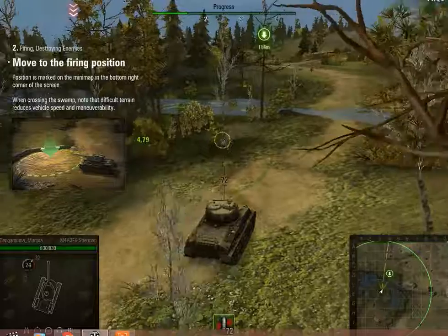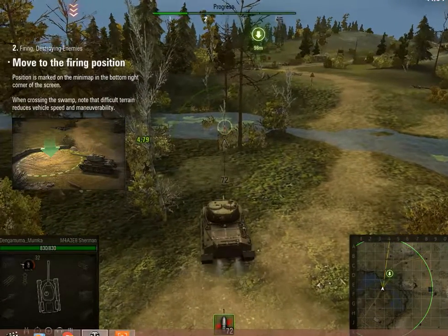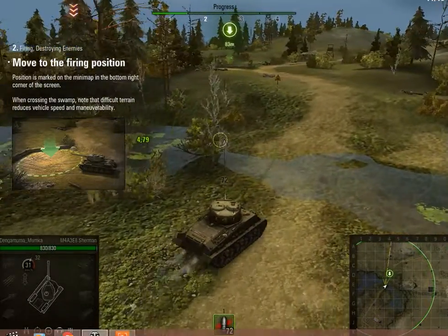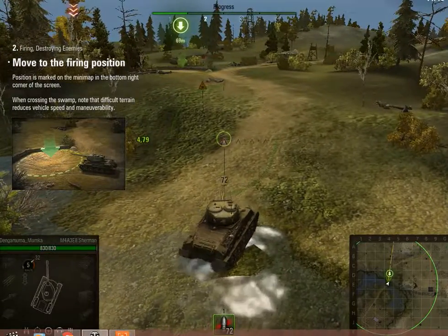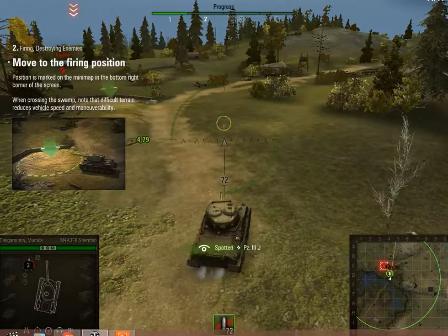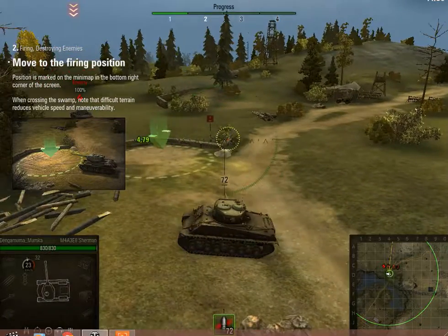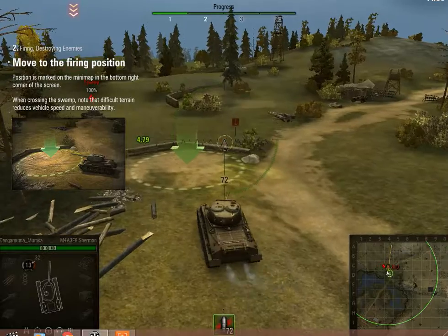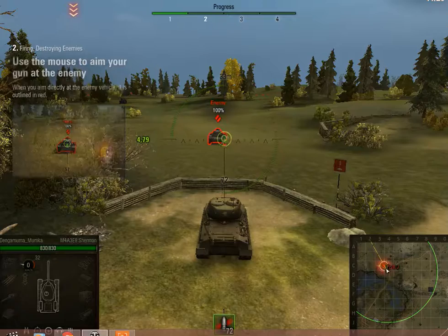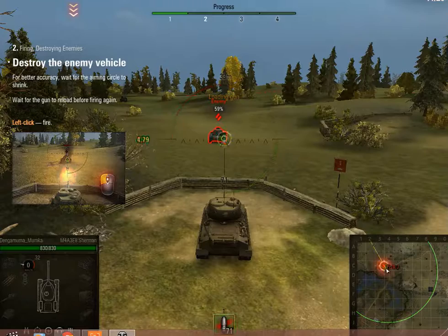Let's go. Use the mouse to aim your gun at the enemy. When you aim directly at the enemy vehicle, it is outlined in red. Destroy the enemy vehicle.